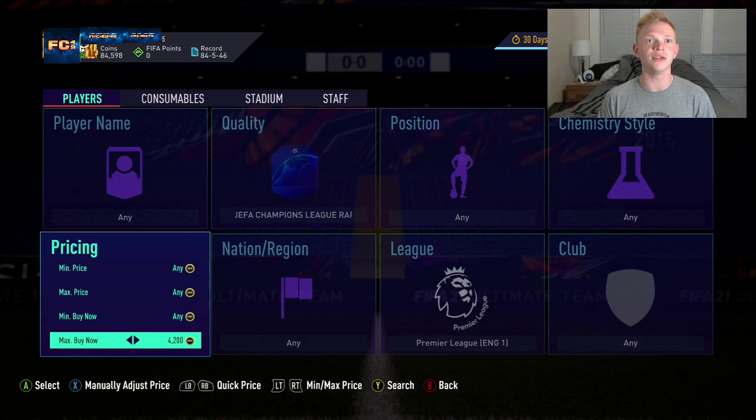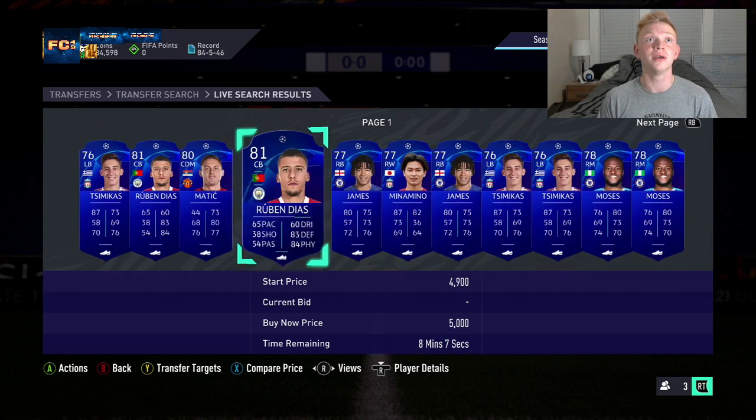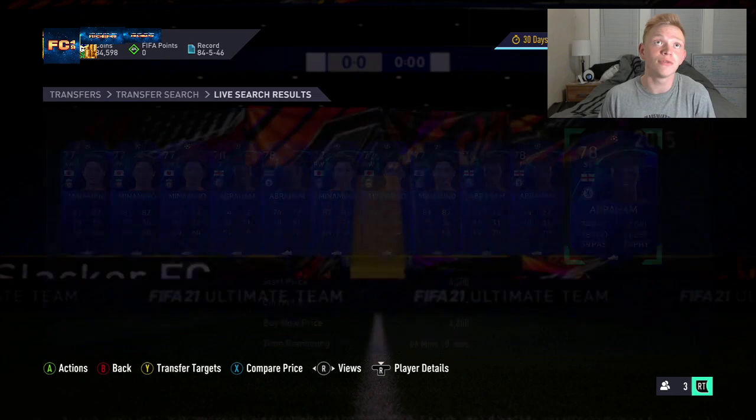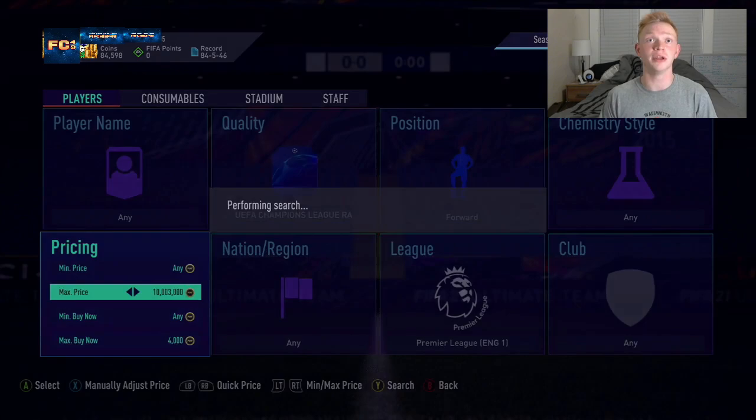In terms of sniping, if you're looking to narrow things down to win more cards, you can go to different leagues. Sometimes cards in certain leagues are worth more — in the Premier League you could sell forwards for more, or you look around at different leagues and positions to find what's going for more coins. These Premier League forwards are going for about 4,500, so maybe you snipe these at 4,000.